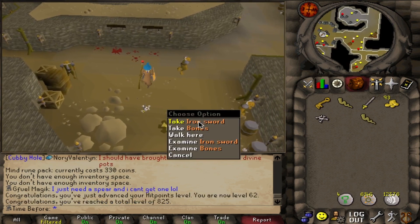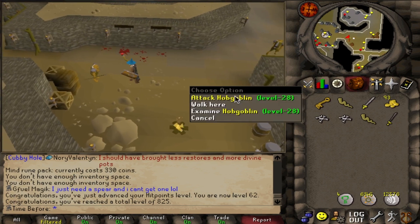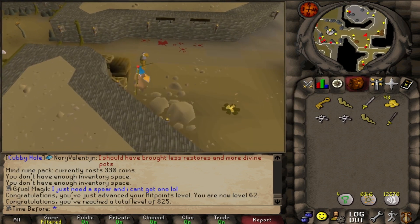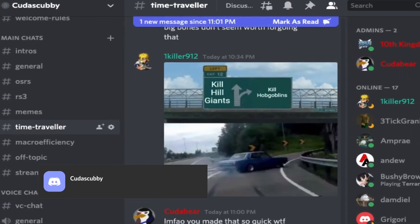It's funny — I'd basically been planning to do this at hill giants since I started this month, and I just last-minute pivoted to hobgoblins because of the higher drop rate, and this is the meme that was made in the Discord.